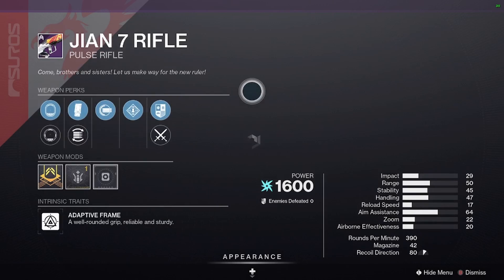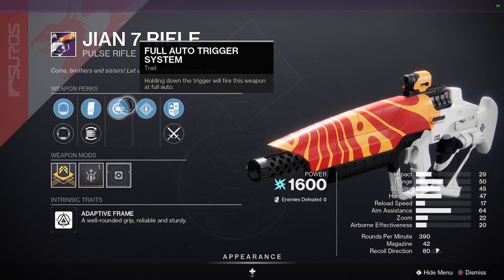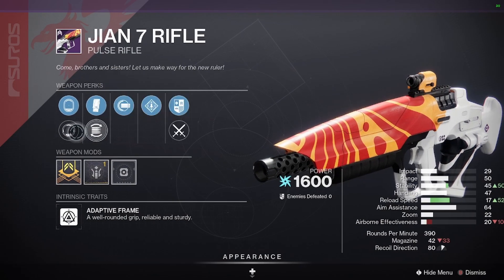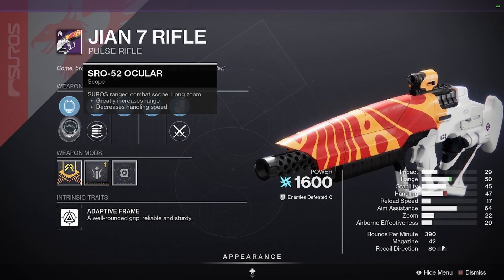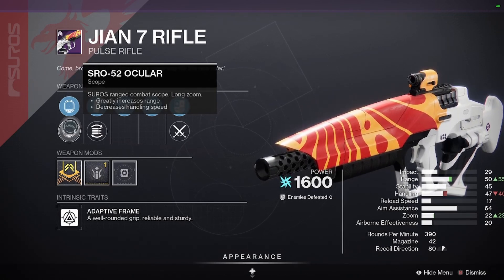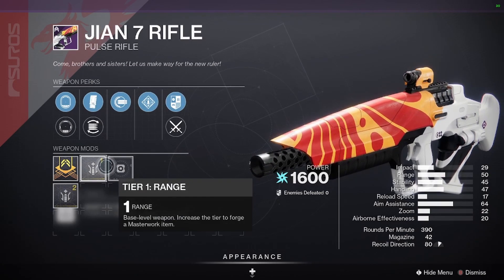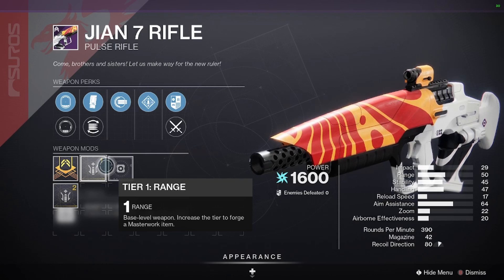You've got the Chattering Bone Pulse Rifle — this here is God tier. The only thing I would do is swap in the Sureshot IS ocular for the sights. It's got good range too, and that will really do well in Crucible.